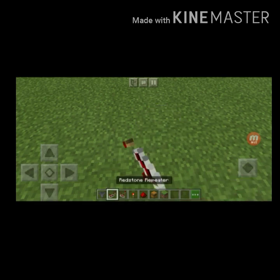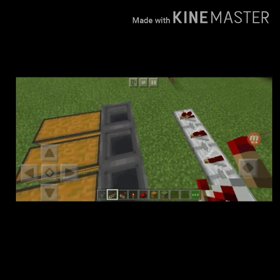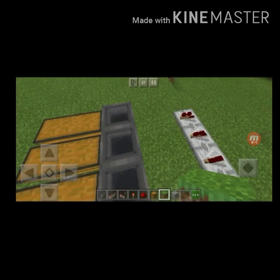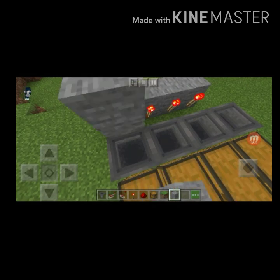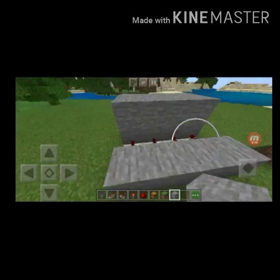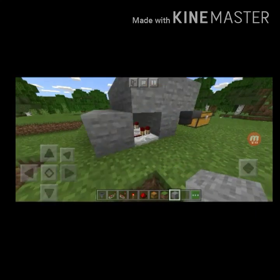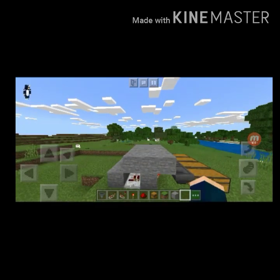Go two blocks away from your chest and put your redstone repeater just like so. Put any kind of block there, place redstone like that, then put a stone on top of the redstone, and on top of that stone. Put a stone here and a stone over here, just like that — it'll have a little dot.